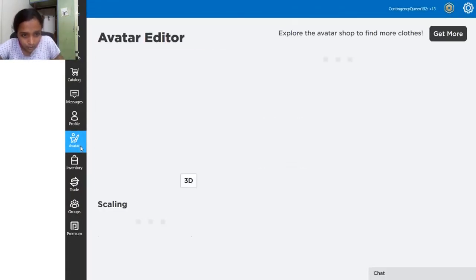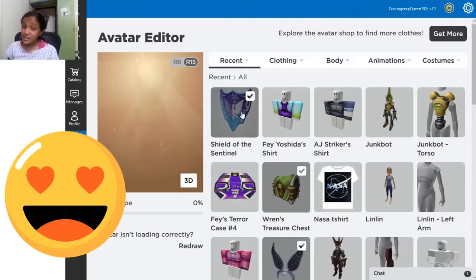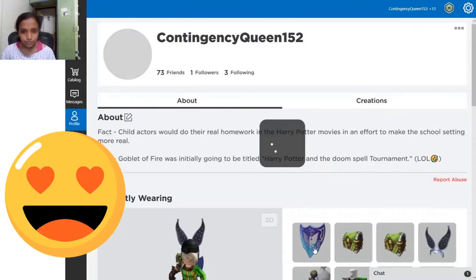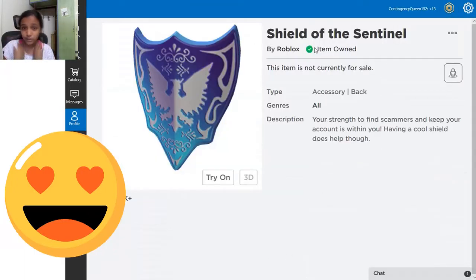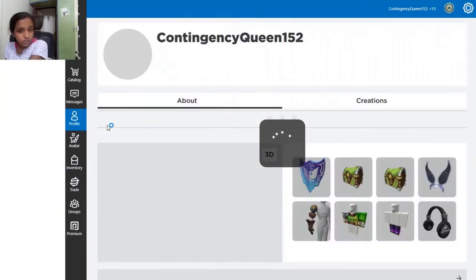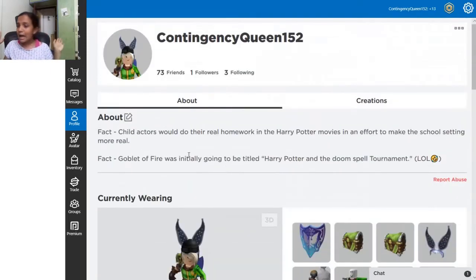Let's go to my inventory — yes, you can see you got the Shield of Sentinel. It looks nice. It's going to be on your back because it's a shield and you can see the item equipped. Thanks for watching, please like, share, subscribe and comment, and don't forget to keep on watching — bye!